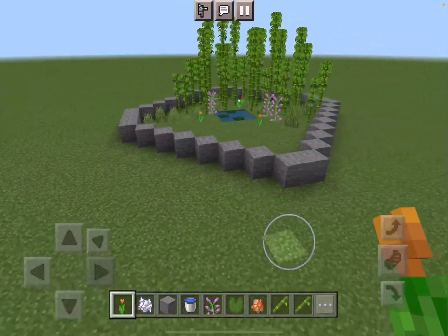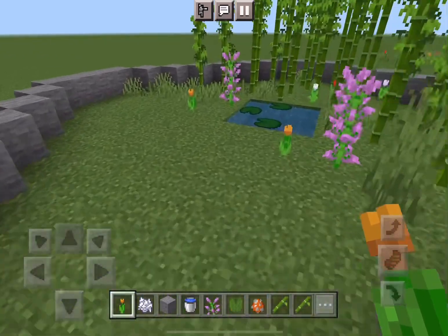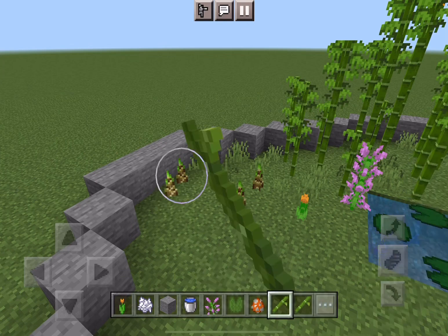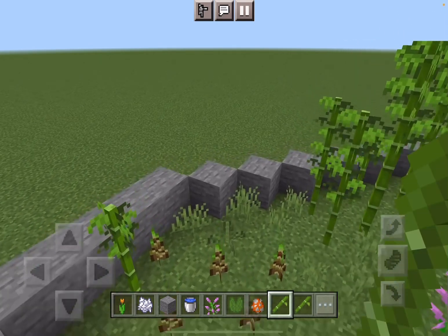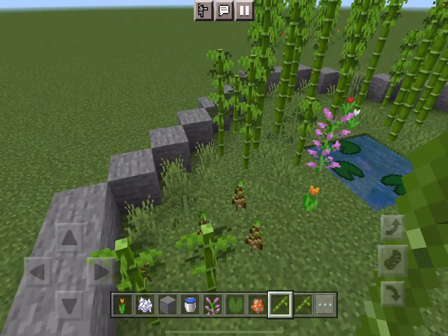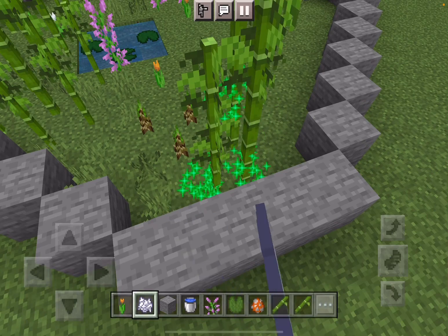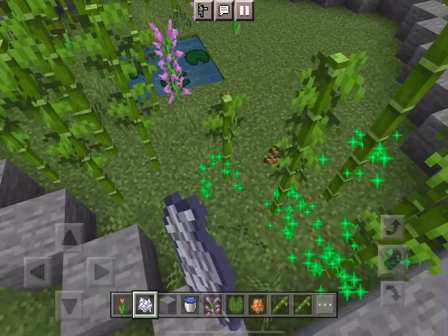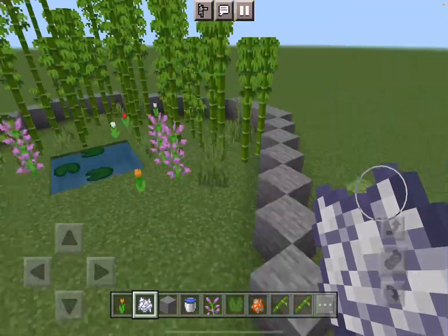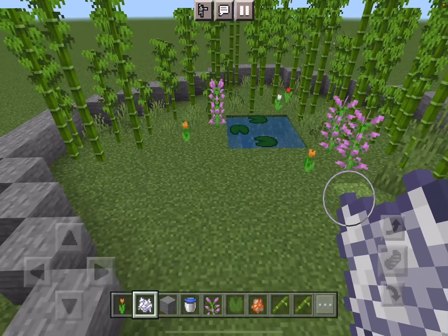We can also add in these lovely flowers. This is looking like a really nice bamboo habitat so far — so good! Let's add in a few more bamboo shoots and make these extra big, up to the sky! Up up up up up up and up — there we go! This is looking quite good, definitely quite enjoying this.